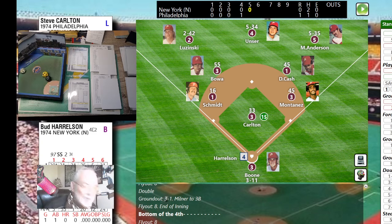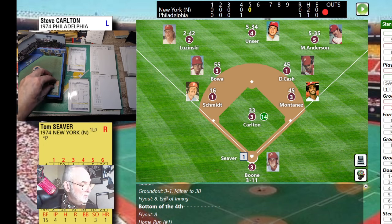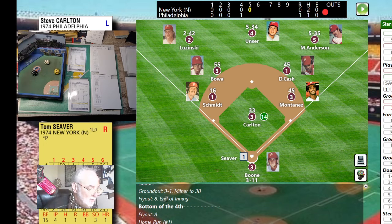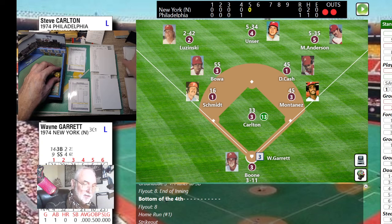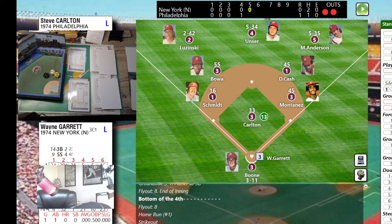Roll is 64 — swing and a miss, out in front of the curve. Here's Tom Terrific — 43, line drive right to the first baseman. Montanez L3 — that three tells me it's a line drive. Once you learn the outs chart you can play super fast. A three is the first baseman, four is the second baseman, five is the third baseman. Wayne Garrett leads off — two outs — his card shows 26 against the righty, line base hit just past the diving Dave Cash at second.